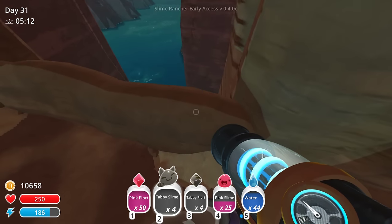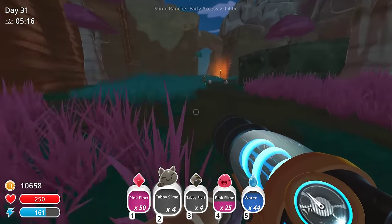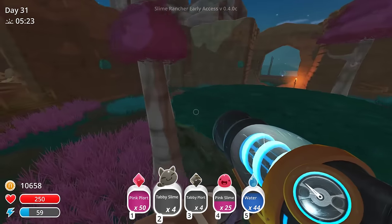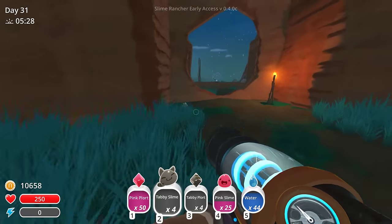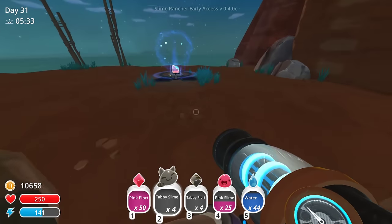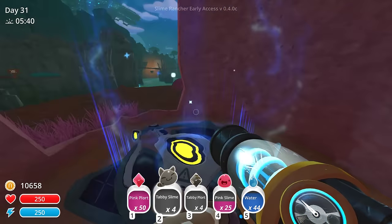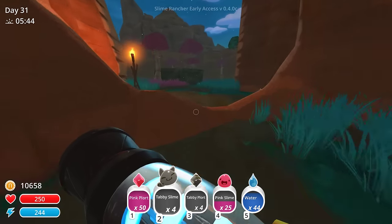Don't y'all worry about that. Is there anything above here? Nope. Okay, good. This place looks cool. I know there's roostros here, which is good — it'll be easy to feed pink slimes over here. I think this would be a good area for puddles too, because everything's all situated in one spot. And there's a teleporter — where does the teleporter go? Have I unlocked this already? I sure have — it goes where the tabby Gordo was. Well, that's excellent.